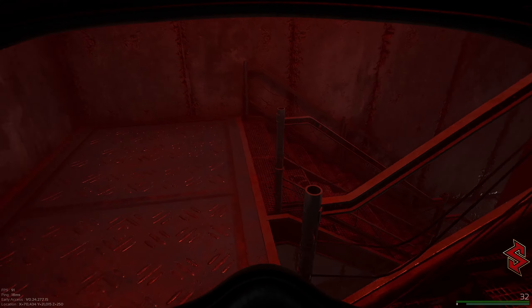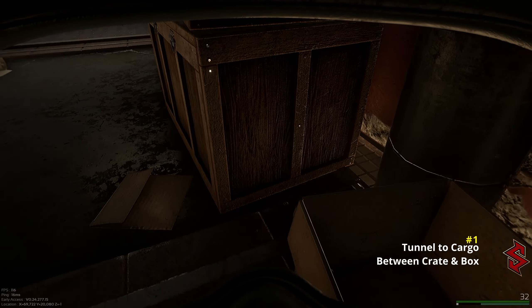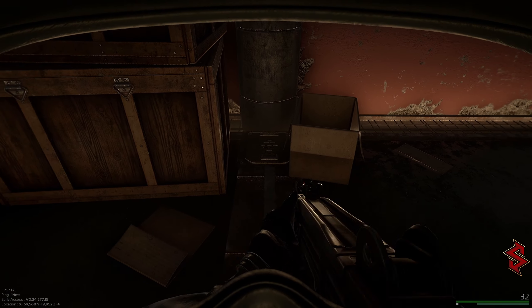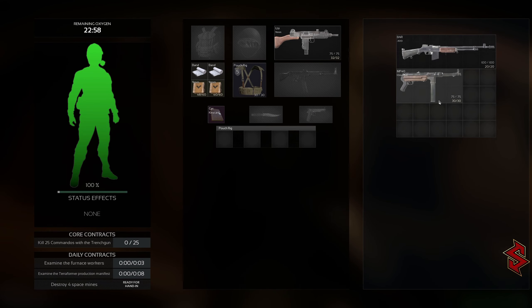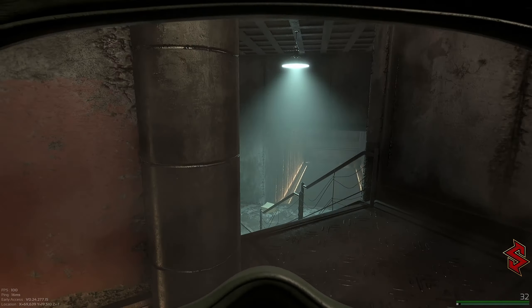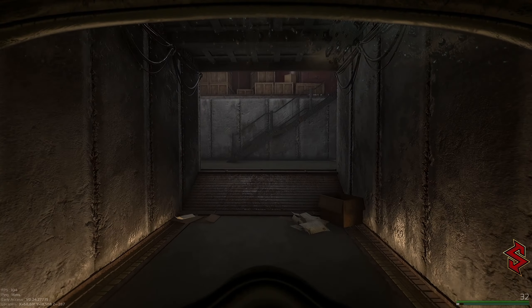All right, so we spawned over here. If you spawn at 3C, you want to go right down these staircases to your left. This is the storage room, and in this little hallway right here — that's going to be your first stash location.